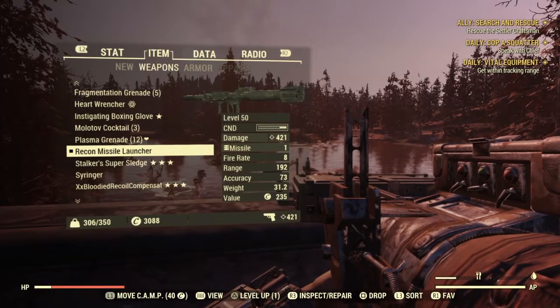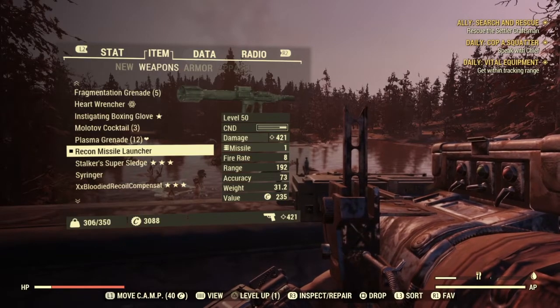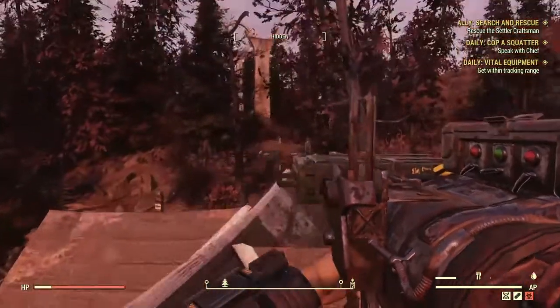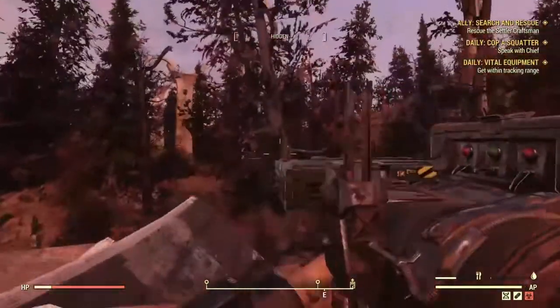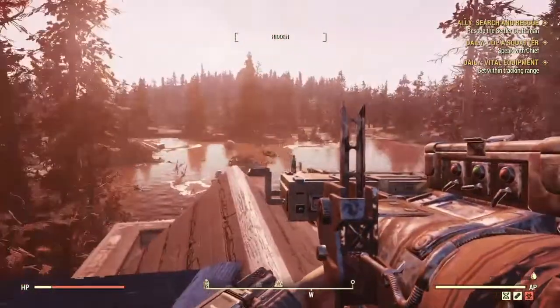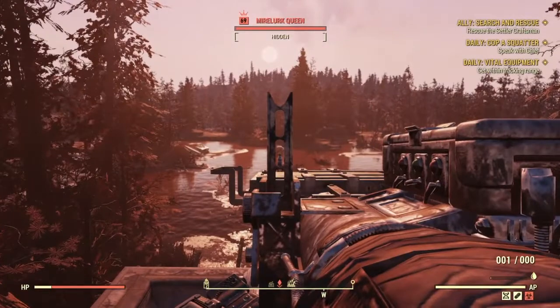Hey, what's going on? Data here. I got this recon missile launcher and I'm going to test it out. It has the tracking thing on it. The only downside is it weighs 31 pounds, which is a massive amount in Fallout 76. 31 pounds is a lot of weight to carry around and the missiles also weigh a lot. So before I scrap it, I'm going to test this out to see if it even works.